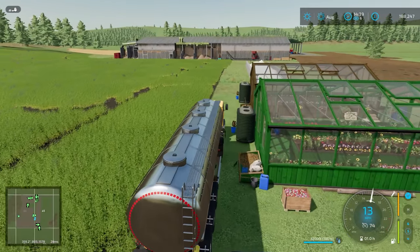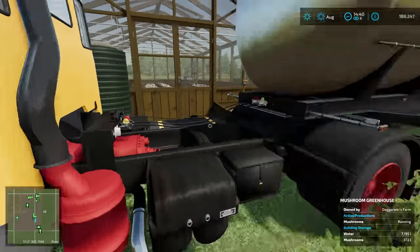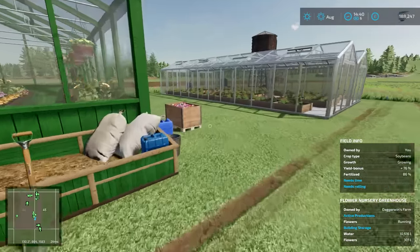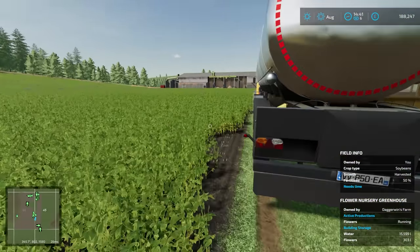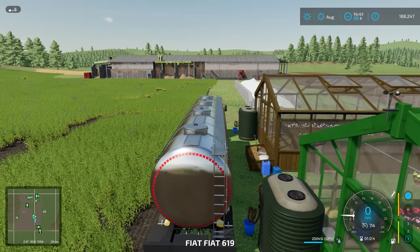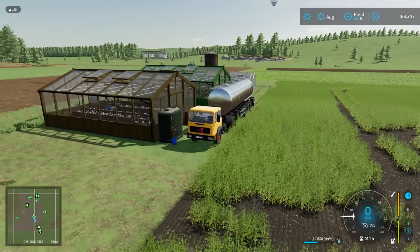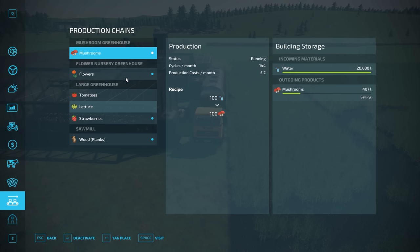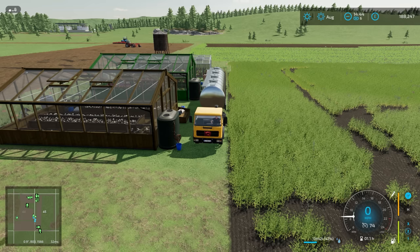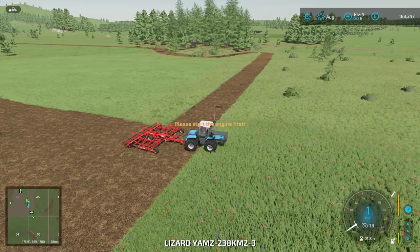We have the flower greenhouse — looks like another flower pallet has already spawned. Let's just get that picked up and move over here. Now we have these booster tanks it does take quite a lot. I think it might be doing both at the same time because they're all in the same area. Yeah, they're all full. That is us done there. Let me do a little bit more cultivating and then we will call it a day.